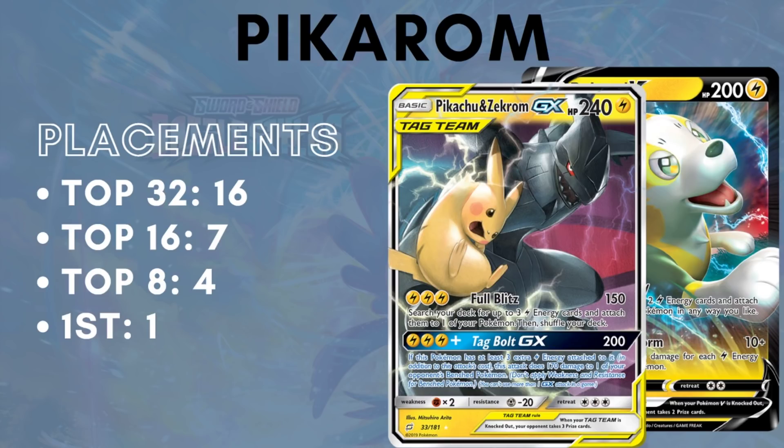Next we have Pikarom. Many people thought it would fall off because new good Fighting-type cards came out — both Rapid Strike and Single Strike Urshifu. That is not the case. The placements for Pikarom are a little lacking compared to the previous two archetypes, but I believe that's because Pikarom has been less popular as people were scared off of playing it. The placements that are here show you should not be scared off, because Pikarom can still fight against these new Fighting decks thanks to Mewtwo and Mew, and the utter consistency and above-average damage output it can generate starting on turn one. Pikarom has 16 top 32 placements, 7 top 16 placements, 4 top 8s, and 1 first place in the first 10 large tournaments held on PlayLimitless for the Battle Styles format.